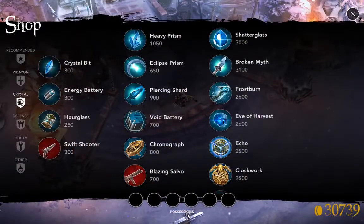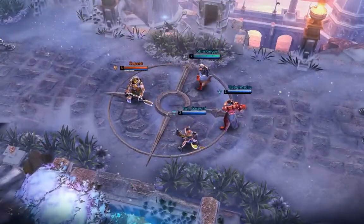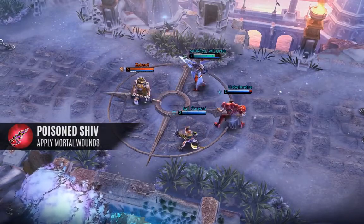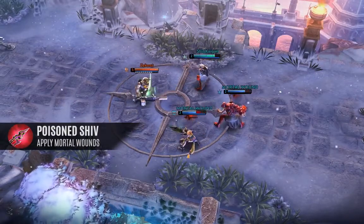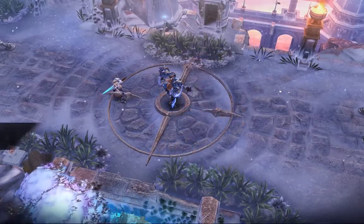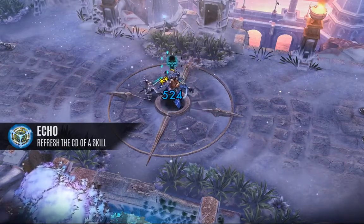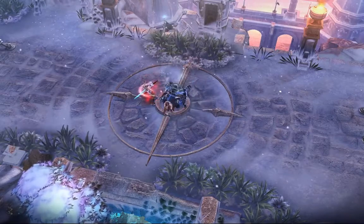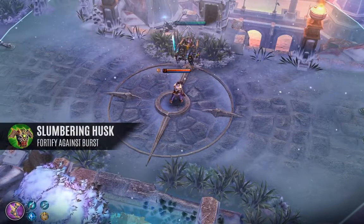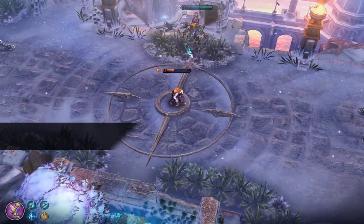New items in Vainglory 2.0 add immense build diversity. New weapon item: Poison Shiv — every third basic attack applies mortal wounds for two seconds, phenomenal against healers and high sustained targets. New crystal item: Echo — use any ability a second time, and yes, that includes ultimates. New defense item: Slumbering Husk — protects against burst and fortifies your health, keeping you alive even in situations when death would be certain.